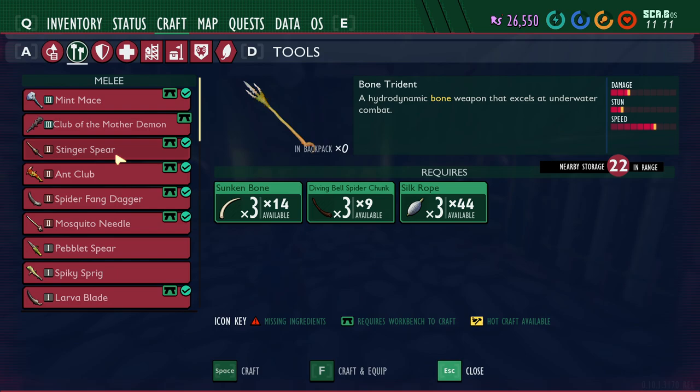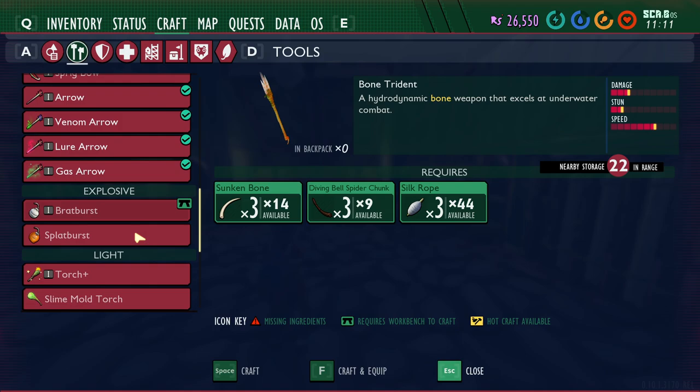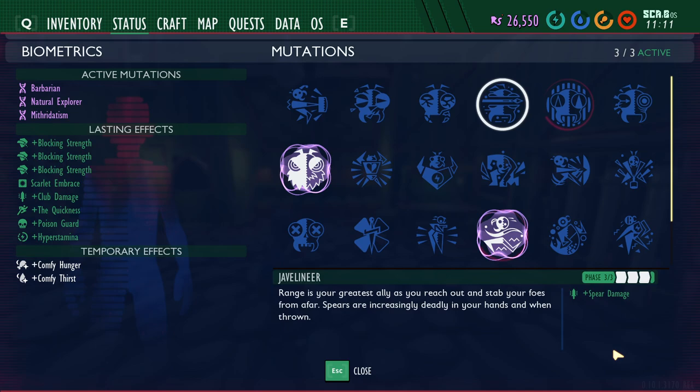Definitely the Peblet Spear and the Stinger Spear count, and the Trident most likely does too. If you're using any of those weapons, make sure you equip Javelineer for extra spear damage. You can also throw spears, by the way — you can either use them in hand-to-hand combat or throw them to do extra damage.